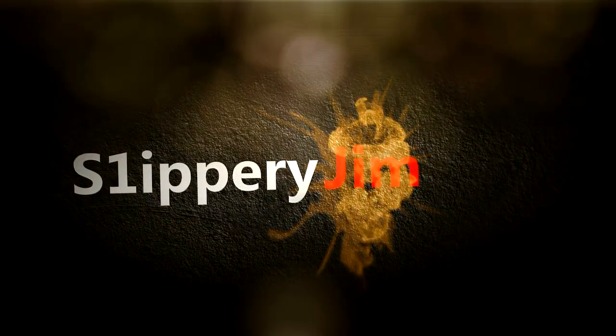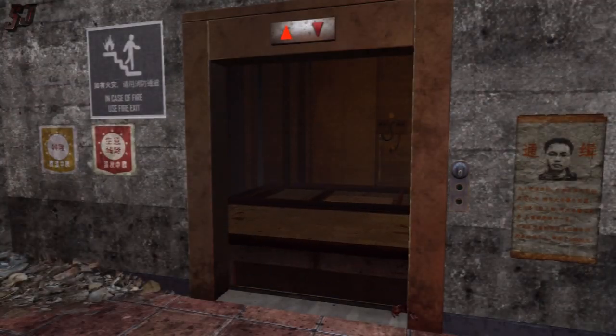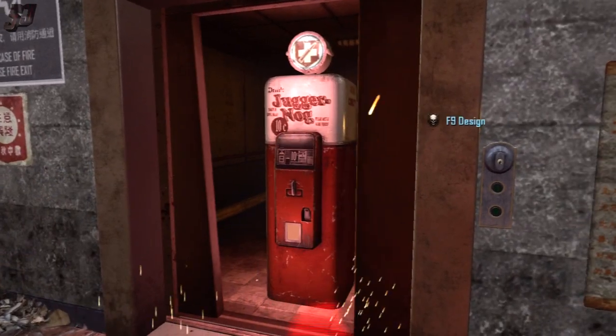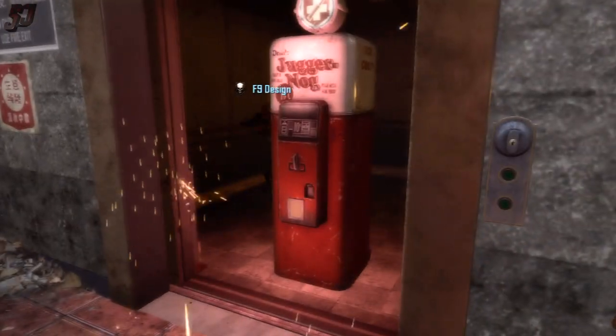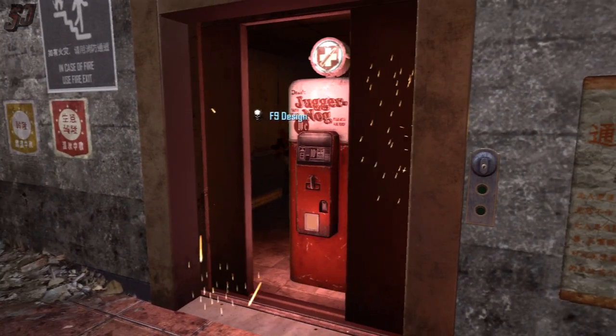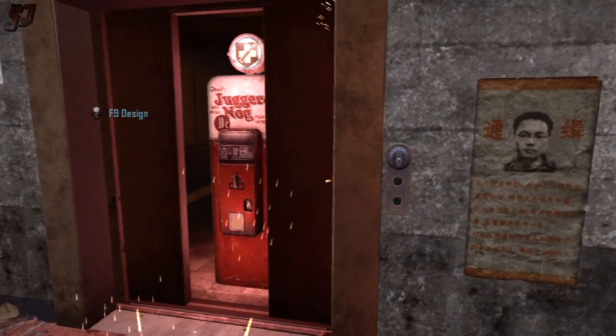I want to be a king! Greetings Zombie Slayer, Super Jim here with something pretty strange that we found by accident here on Die Rise today. This is theater mode here at the moment and you can see that one of our players actually got stuck inside the Jug Elevator in Die Rise.